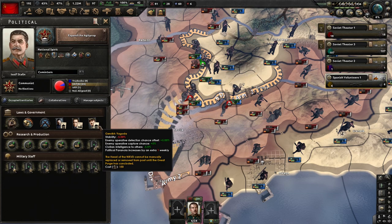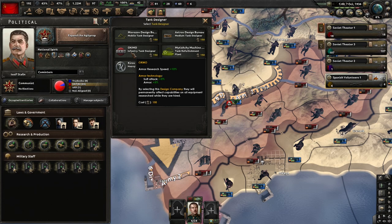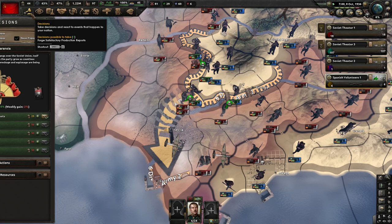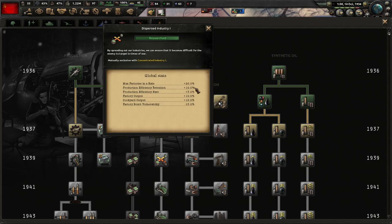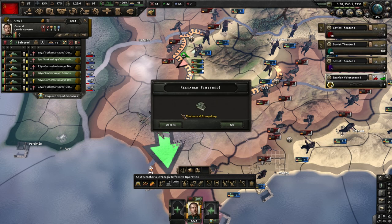Addressing External Affairs — we still cannot do the third trial, so we're going to expand the Agitprop. We're going to do our tank guy — OKMO for the soft attack and the armor. What Expand the Agitprop does is give us a bunch of bonuses — it's actually pretty awesome. Dispersed industry one is now done, now we're going to do dispersed industry two.